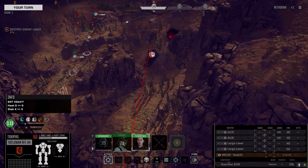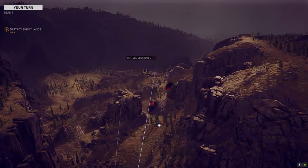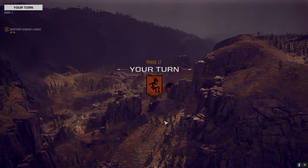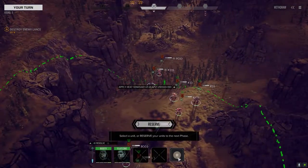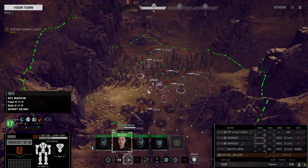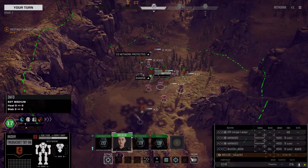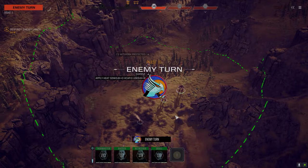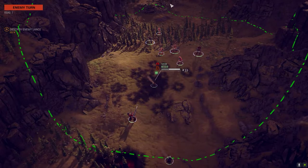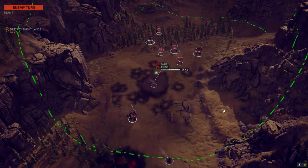You're only going to get half of the damage out of the tandems if the armor is already open. Plus we've got more guys back here. The tandem — and I know you guys know this — does two points to the outside armor and then two points to the inside. So if there's no outside armor, it's still only doing two internally, not four. No point wasting it if you don't have to. I don't see any artillery.